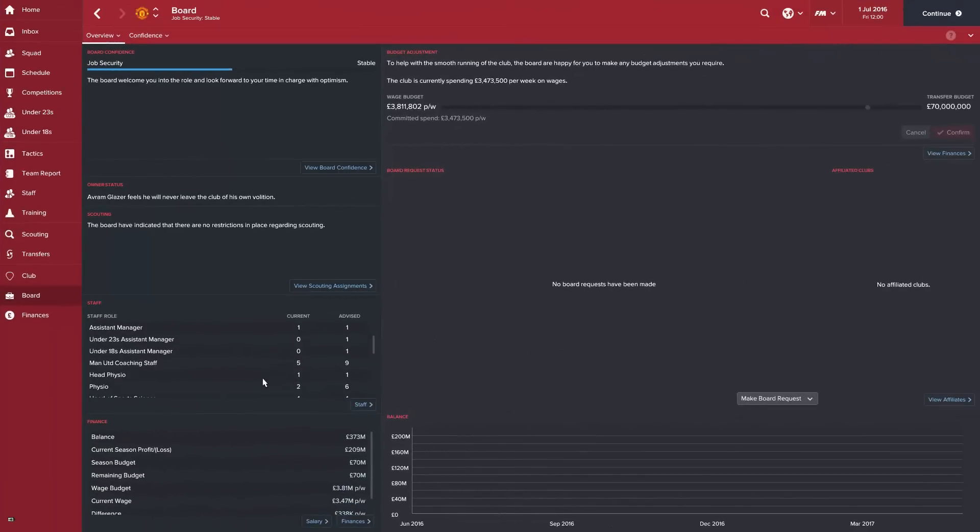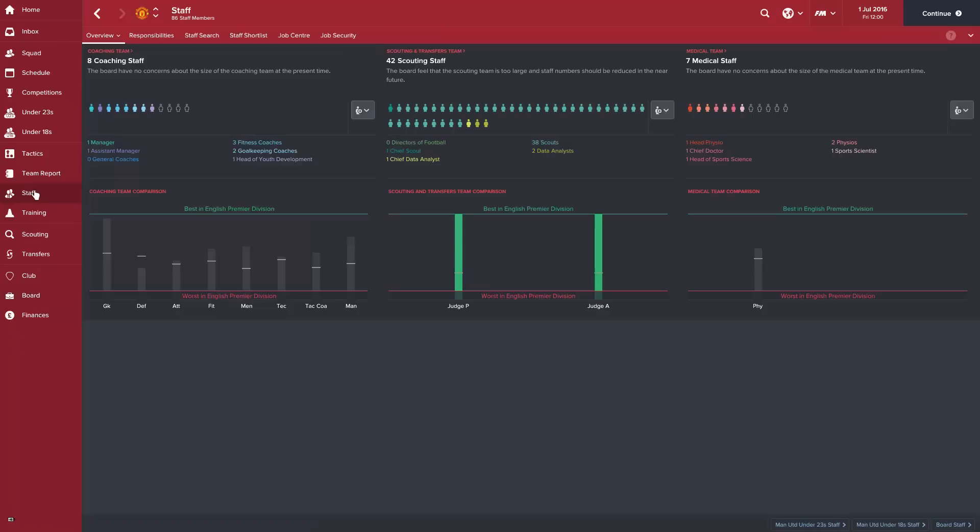Moving on to the other roles — physios, sports scientists, data analysts — the roles where we don't exactly know what they do. Before searching for them, always start at the board screen and look at what coaching positions are current versus revised. For the under-18s, we need an assistant manager, and there are also vacancies for a physio, sports scientists, and two data analysts.